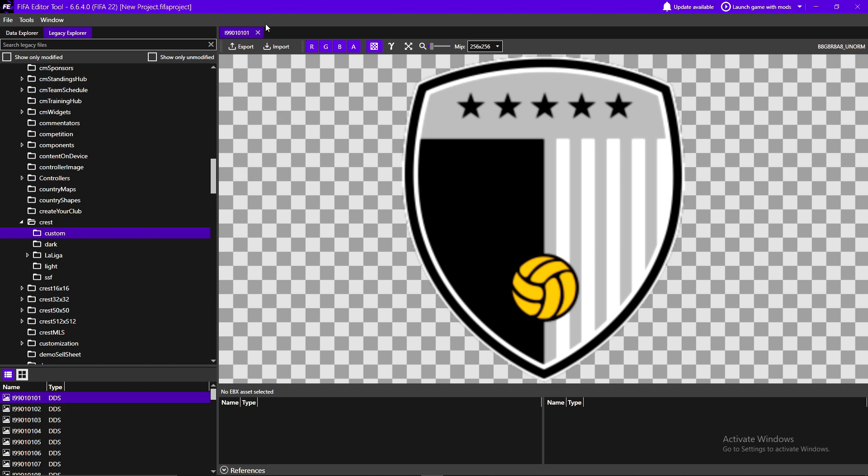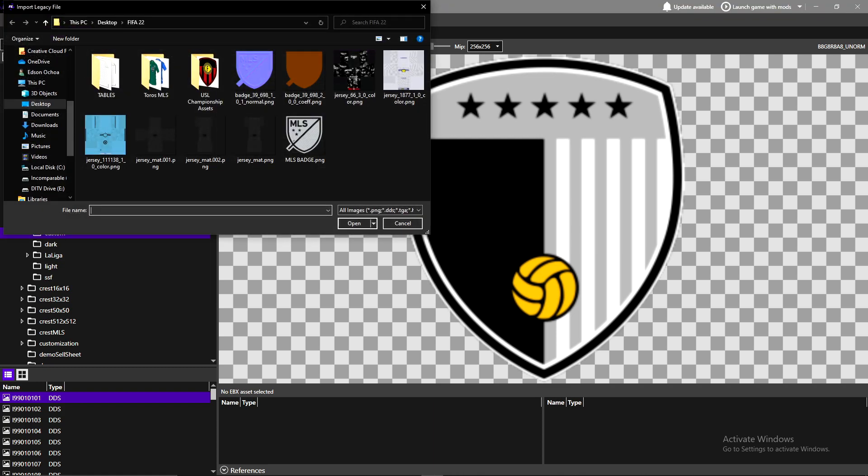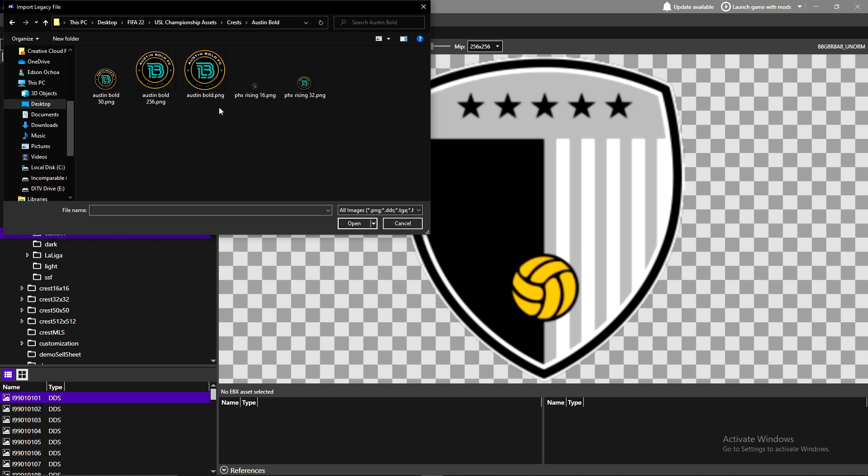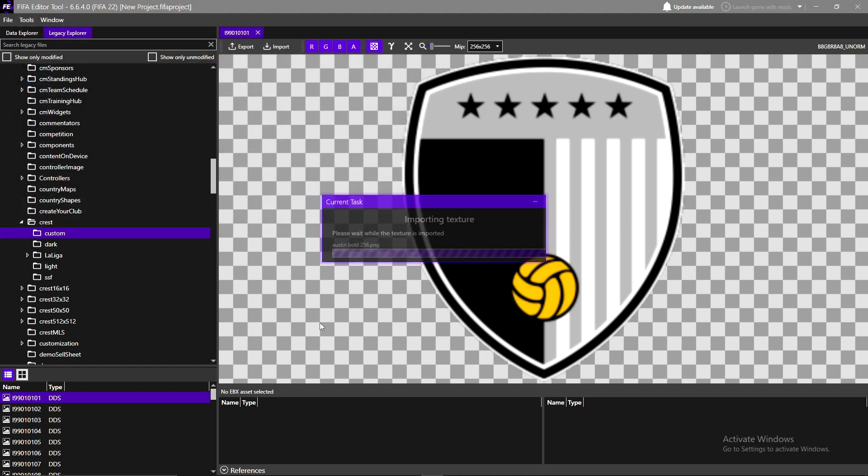Now you want to import it into the game. Click the Import button, and from there find the crest you want to import. Here you can see I have all the teams from the USL Championship Western Conference. Let's use Austin Bold as our example — in memory of them. Make sure you grab the file with the dimensions of 256 by 256 pixels, press Open, and that will import the crest into the game.